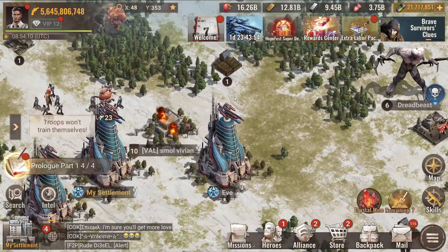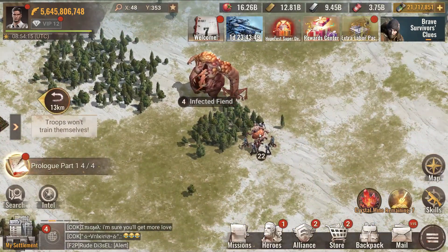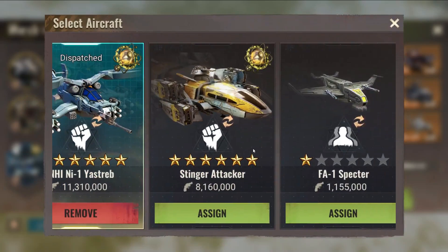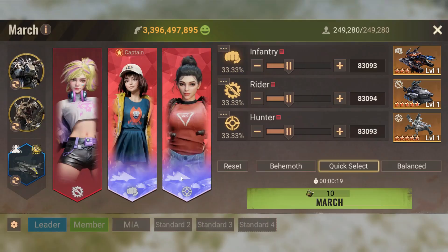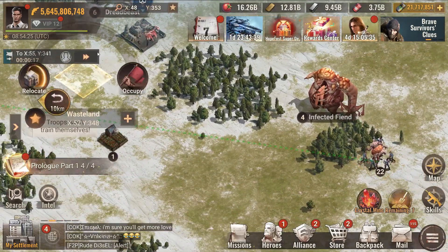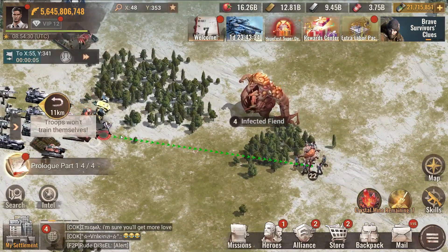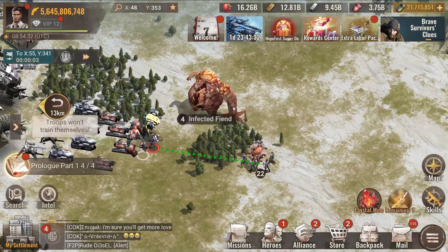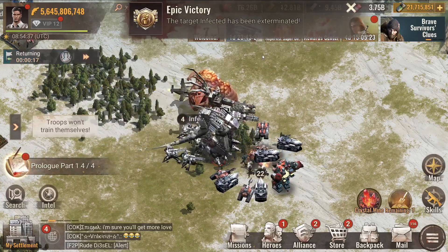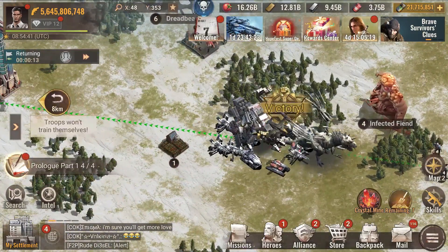From the way I understood things, the carrier is most likely to be used as a rally initiator. But if you are going to attack with a specific aircraft, you are supposed to use one of these individual aircraft. A single aircraft is a solo option, but the carrier is related to rally.